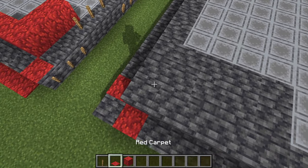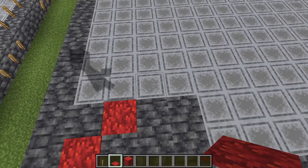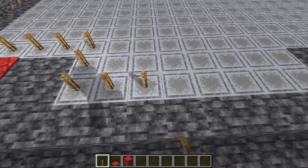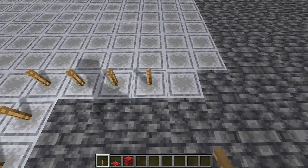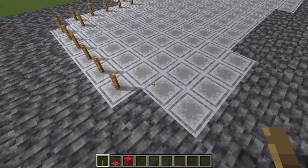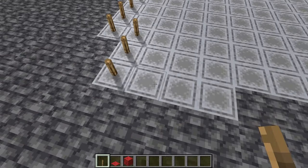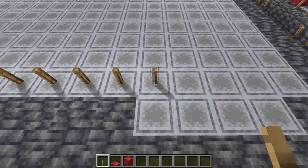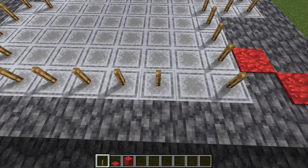Let's count from this block here diagonally for that many blocks there. Then you want to place down: four, and then three, and then one, two, three, four, five, six, seven. Then one, two. One, two, three, four. One. One, two, three, four, five, six. One. One, two. Three. And three again. Then one, two, three, four, five, six, seven, eight, nine. Two, three, four. One, two. One, two, three, four, five, six.